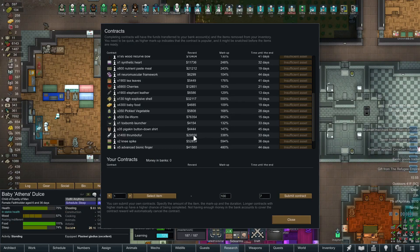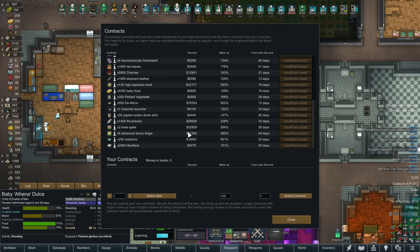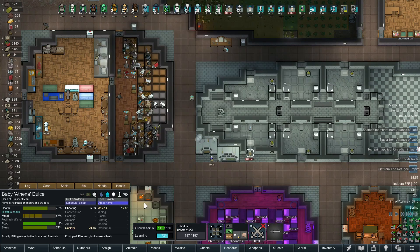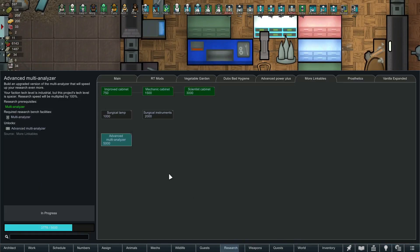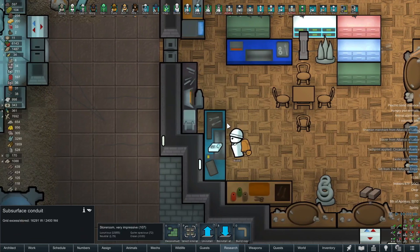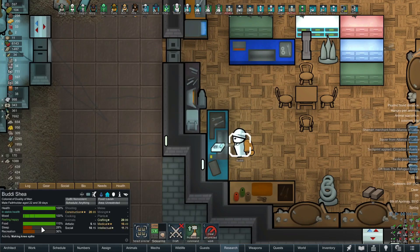I've been closely monitoring the contracts and I think I found the best one yet that's achievable. Look at this one — two knee spikes for 52,000 silver, a 600% markup. I didn't have this research, so when I saw that I went in, typed 'knee' in the search bar, and it showed compact weaponry. We are now currently constructing them. Our good friend Buddy is over here — he's sleep deprived, he's recreation deprived. You know what that means? He gets to inject some Goju's. He's going to construct up two of those and we're going to be rich again.